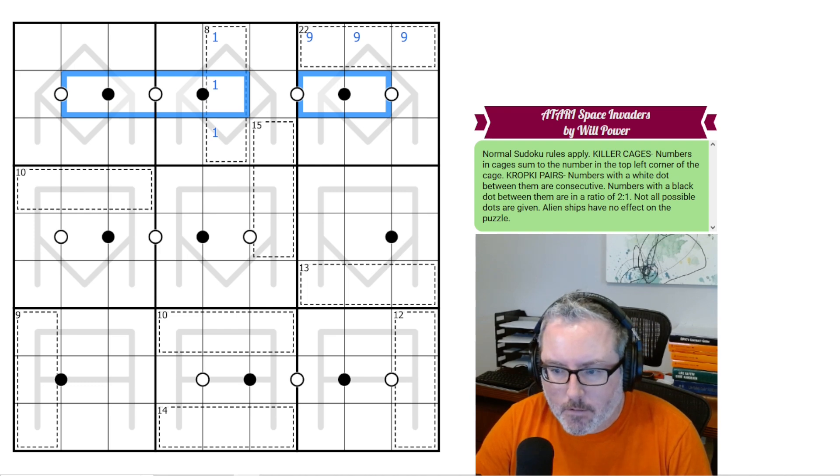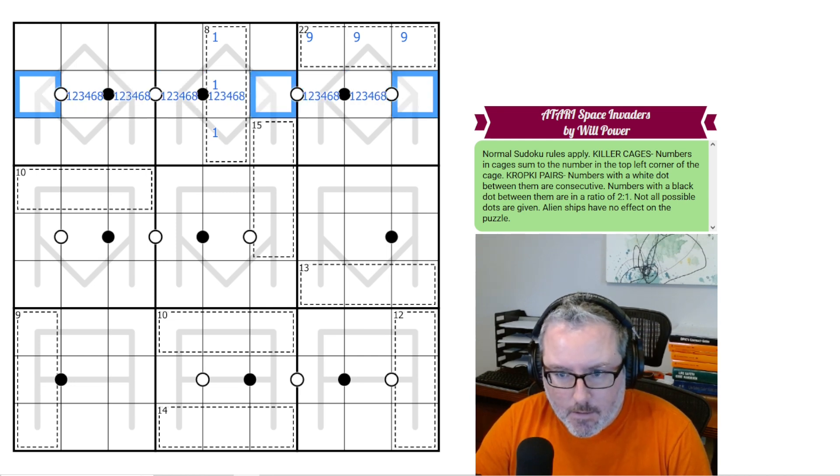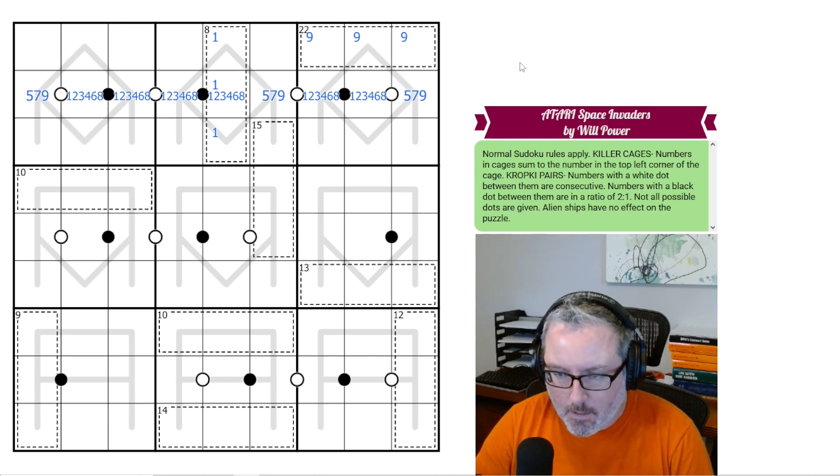We have every digit that can be on a black Kropki dot: 1, 2, 3, 4, 6, and 8. These have to be 5, 7, and 9, because 5, 7, and 9 can never go on a black Kropki dot. Why? Because a 2-to-1 ratio of 5 is either 10 or 2.5; 7 is 14 or 3.5; and 9 is 4.5 or 18 — none of which are valid Sudoku digits.